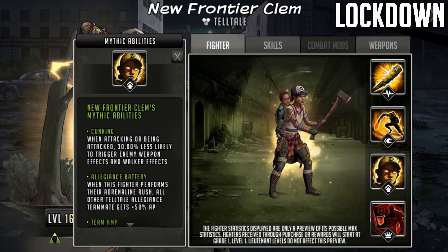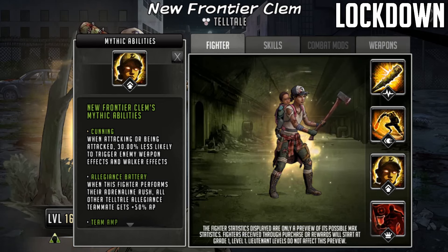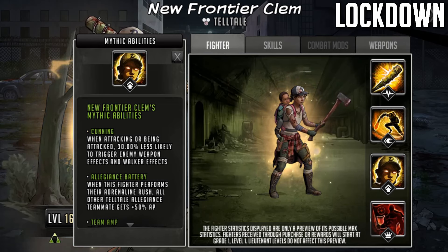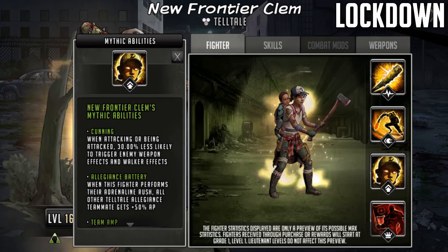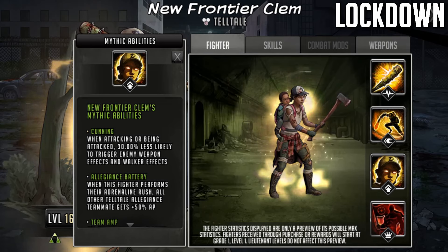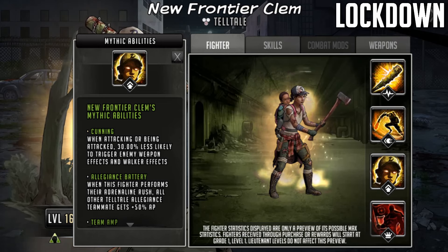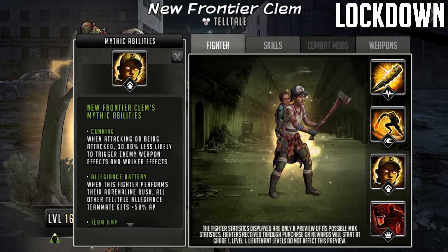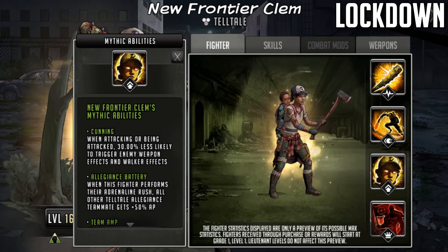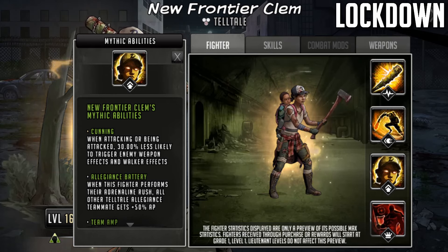The next one's called Allegiance Battery. When this fighter performs the adrenaline rush, all other Telltale Allegiance teammates get 50% AP. This is big because you could command rush her on turn two - so she'll take her basic attack, she's got her rush ready, then you command rush her and she'll give 50% AP to the characters that have done their signature move off turn one, effectively getting a free turn to rush in the meantime. This is going to speed up things quite a lot on those roadmaps and in war this could be very very nice indeed. AP manipulators are just great. If you don't want to do this because you're fearful of things like exhaust, you don't have to, but I would definitely say it's worthwhile doing.